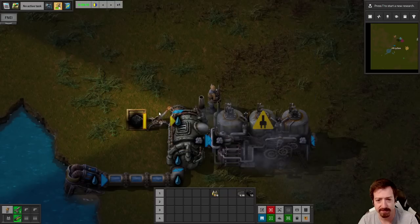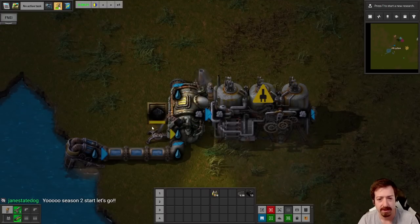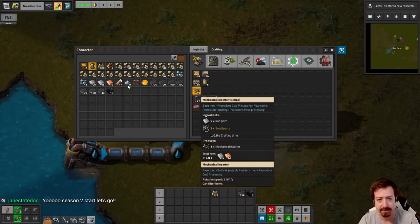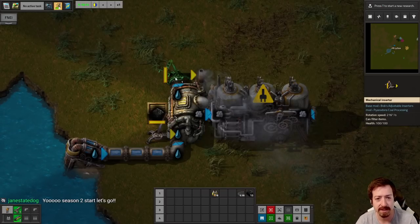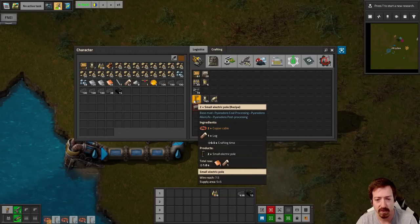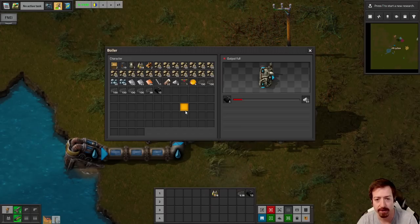Does it fill the boiler fast enough? No. So we're going to need to use the Bob's Adjustable Inserter — they go twice as fast if you turn them, and I might need two of them. We're going to make some electric poles, which require a whole log each — ouch, that's expensive. And that'll be our power for now. I kind of forgot about the crash site — let's grab this stuff. I don't normally make a shrine around the rocket ship, but maybe I will this time.